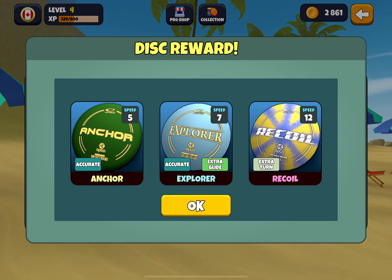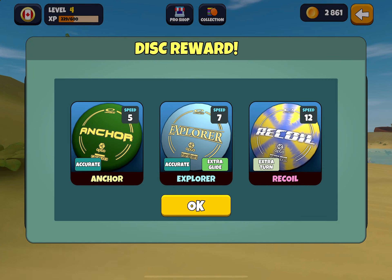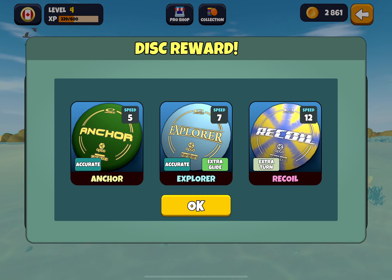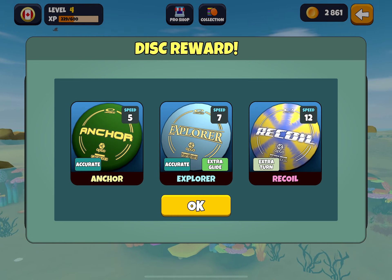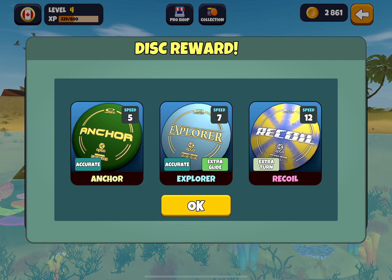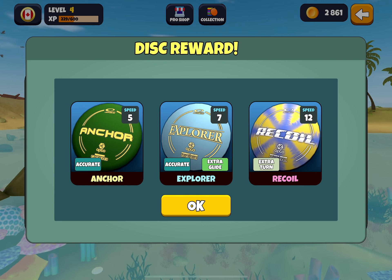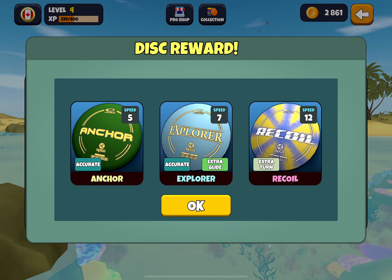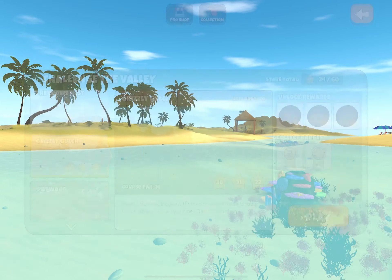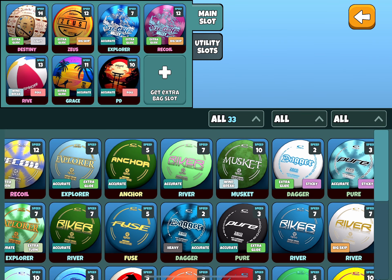Let's take a look at the discs we have. We've got another Recoil — because we purchased the starter set, I don't know that that's going to help us. We've already got probably the best Recoil in the game. And the Explorer — I think that's the one we purchased in our starter set. So as nice as it is to finally get them the natural way, we're good. It's all good because we started with a Jumpstart. Let's just confirm in our collection — our Explorer is an accurate extra glide, so even though we just picked one up, we don't need to pop it in.